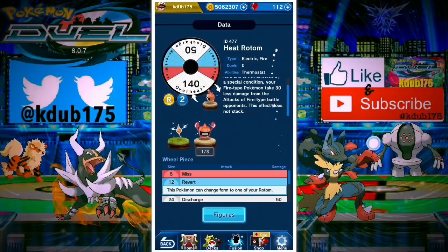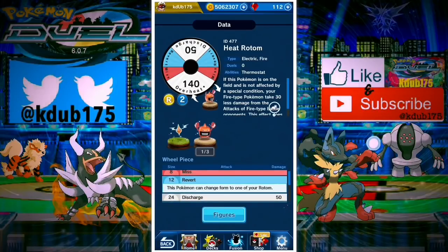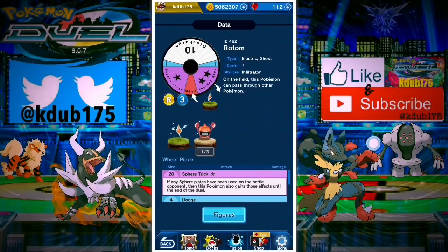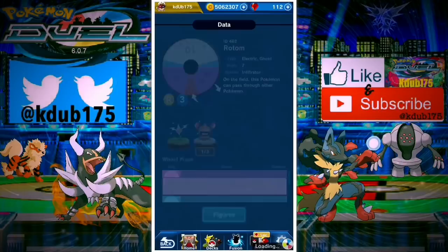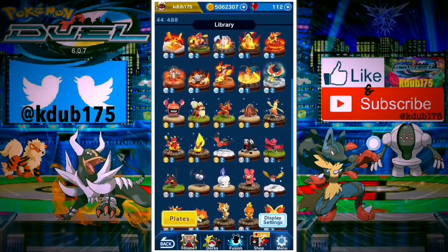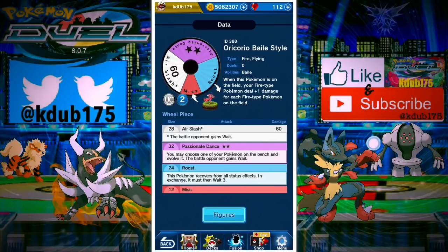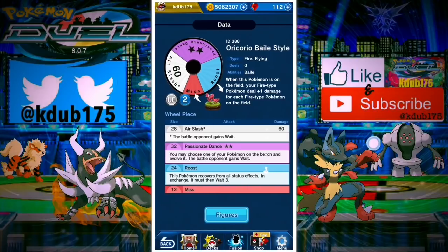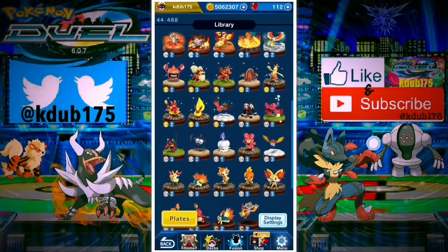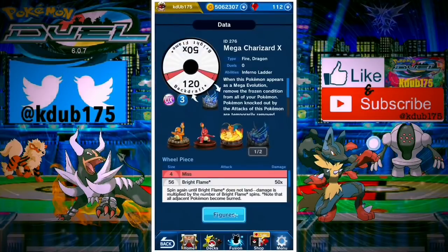Heat Rotom - it's kind of bittersweet because you don't have enough room for them if you really want to run an overpowered fire deck. But to get that minus 30 from other fire types could be the edge you need in mirror matches. You can run Rotom with the Microwave Oven so even if they're not running a fire deck you can turn everything into a fire type for those nine turns and get that minus 30. Oricorio ballet style is going to give you a plus one for every fire type on the field and has a base 80 attack with some survivability.